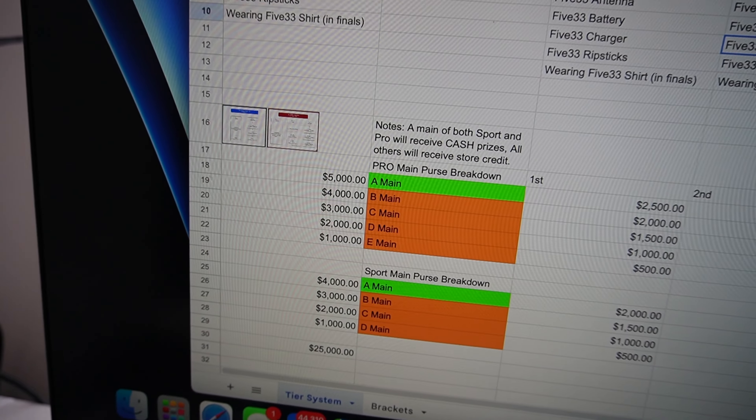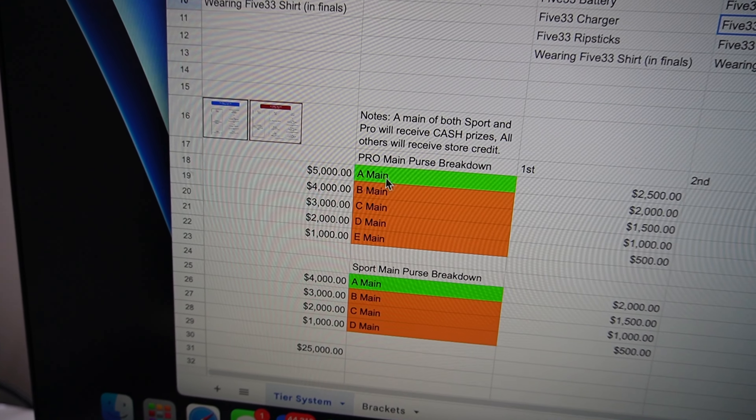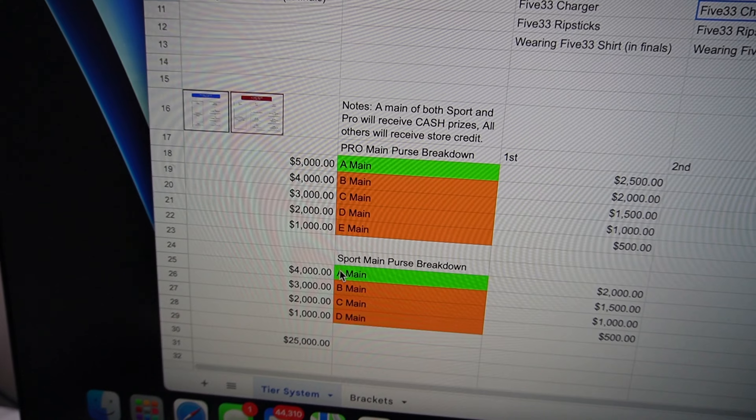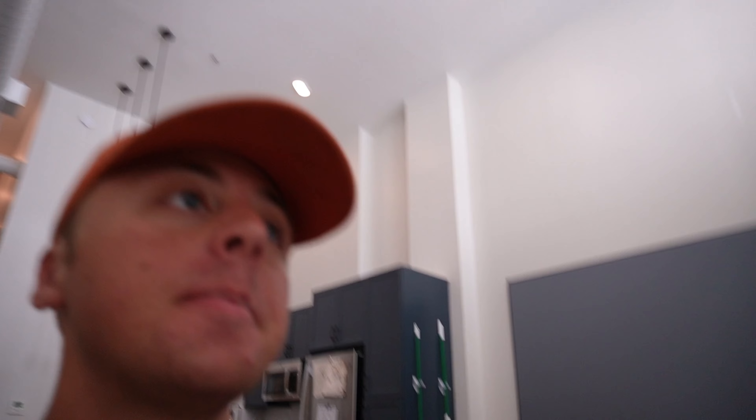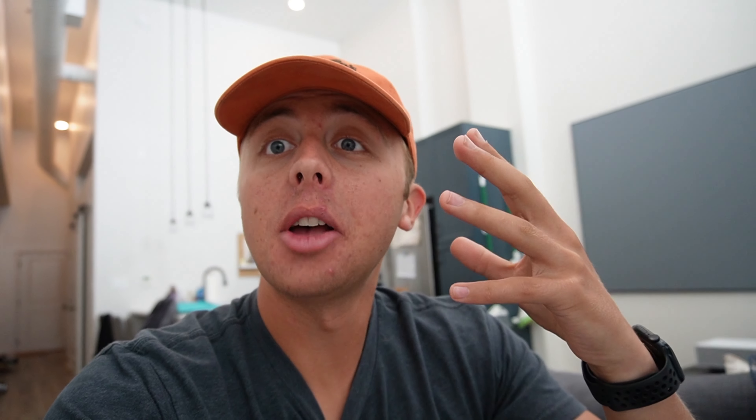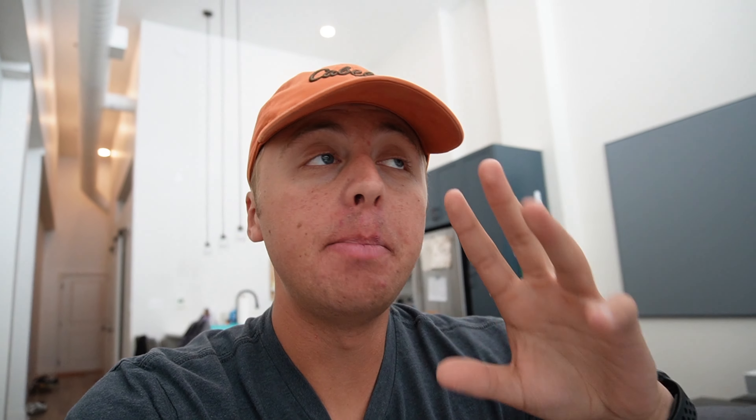Those are winners — people who have to run through the bracket and fly under pressure. So those races are all eligible for these various bounty prizes. In pro, there are five mains, and in sport, there are four mains. I'm going to show you how the prize structure works out for that.